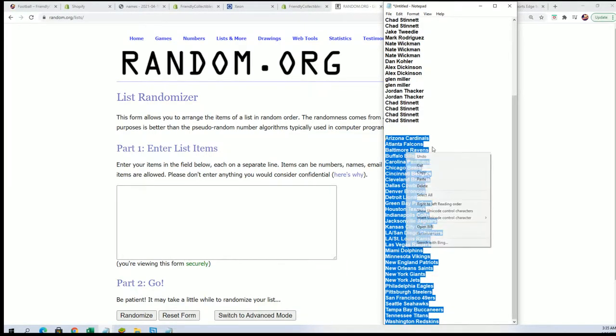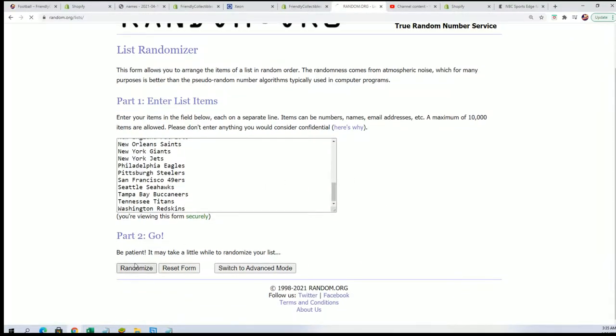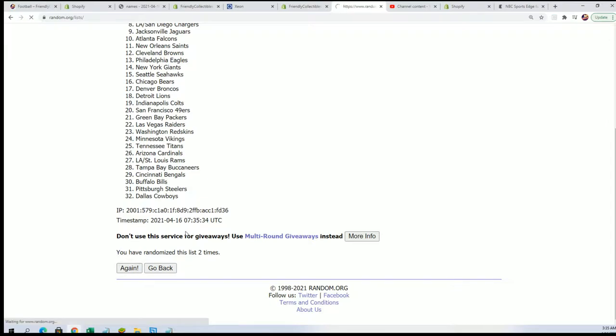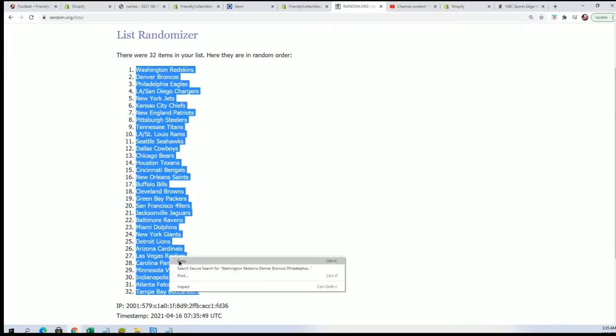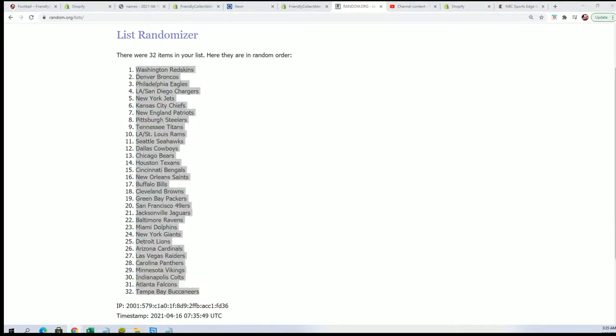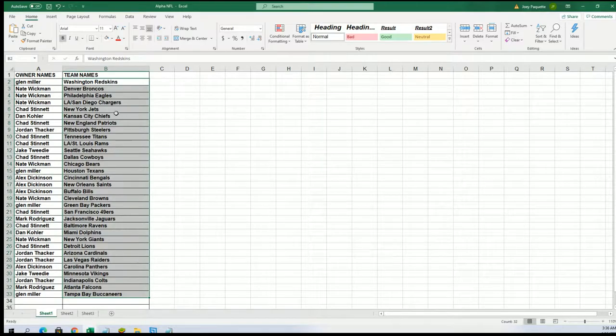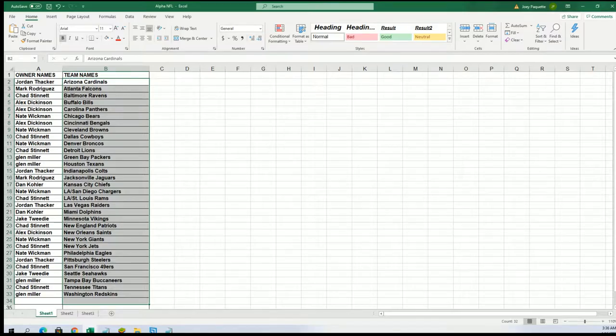Good luck everyone, let's hit something big and select football. I can see your team in the break. All right, so the Chargers go to Nate W, Eagles, and then the Bengals go to Alex D. We'll see what happens here as we are looking for a treasure. I'm just going to put this in alphabetical order by team name and let's rip.